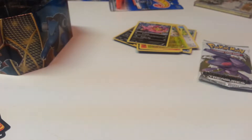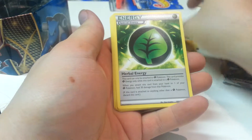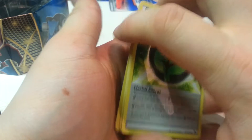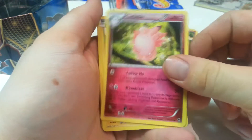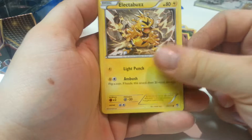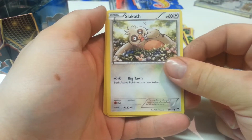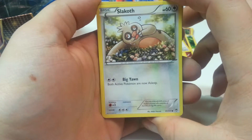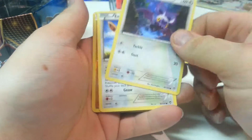We got a Druddigon — let me bring it a little closer so the camera isn't out of focus. Fletchinder, Roller Skates, Crabby — that's an original one — Bunnelby, Purugly, Merccurl, Litleo, Heliolisk, and Spiritomb.